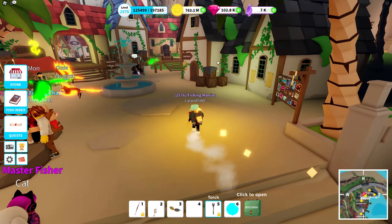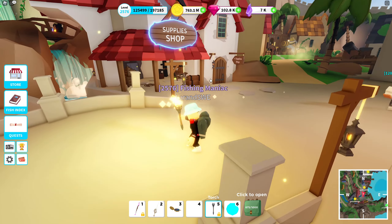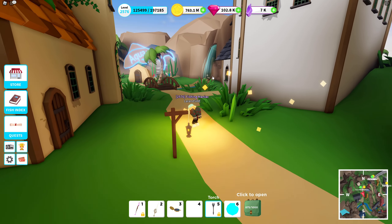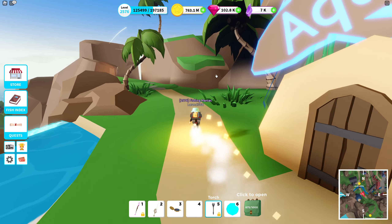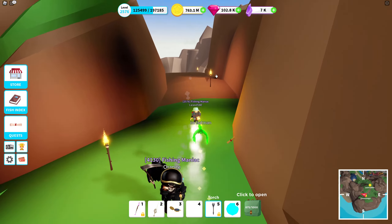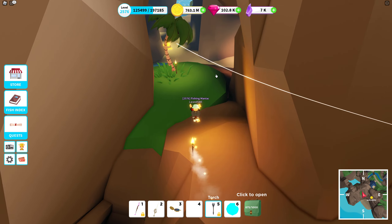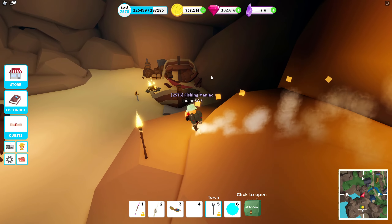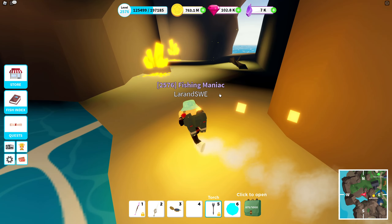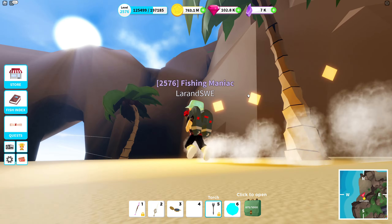There are currently no new pets, and the UGC store is standard items, same as before. But this place really looks awesome and I look forward to seeing even more islands in this new world — it opens up so many possibilities. There doesn't appear to be a special fishing area here yet; the fish index confirms nothing unique right now. There are random chests around that can give coins, and there's a cave that could be a great place to showcase glowing items in future videos.